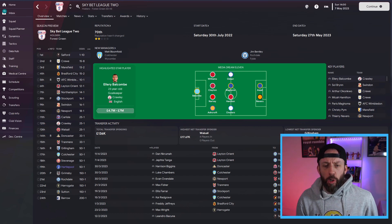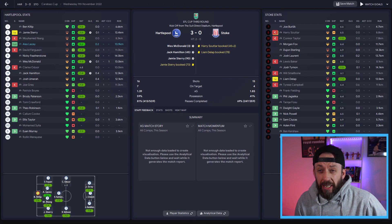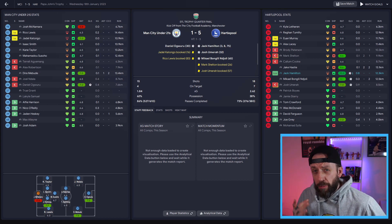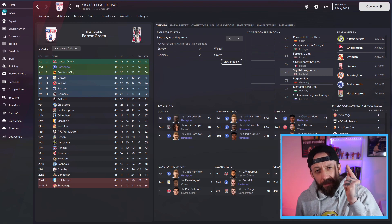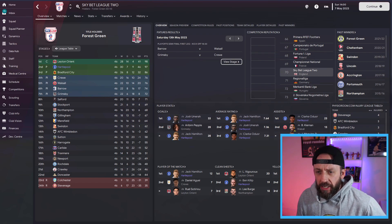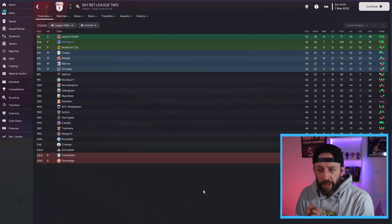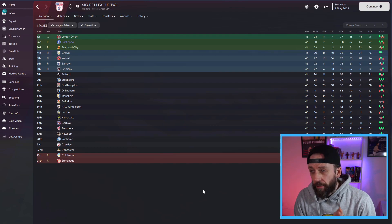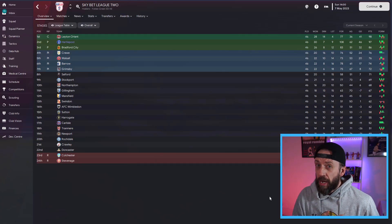Here we are with Hartlepool, predicted to finish 19th - in fact 22nd - in League 2. A particular highlight was murdering Stoke City of the Championship 3-0. We also went away to Man City's under-21s in the Papa John's Trophy and won 5-1. We got Hartlepool promoted, missing out on the title by just one point. Two of my strikers hit 33 and 28 goals respectively. They banged in 108 goals but also conceded 62 - it's going to give you some heart palpitations. But still, Hartlepool promoted. This tactic has got legs.